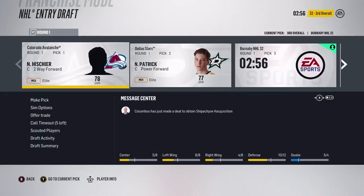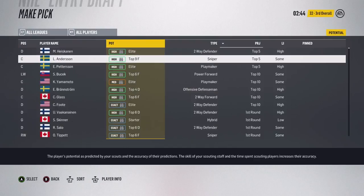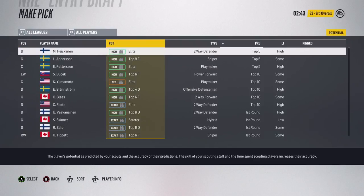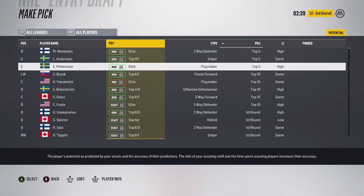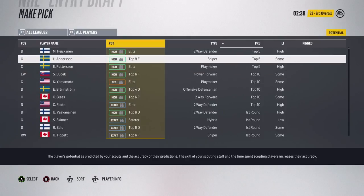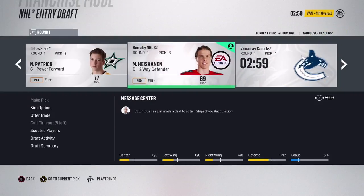We'll advance to our user pick and see the top prospects with their ratings. It's nice because it shows you their potential, what kind of player they are, their position, and their overall. Nico Hischier got a 78, Nolan Patrick got a 77, so that leaves Miro Heiskanen who went third overall to us. He's listed as high elite - probably high top-four defenseman. Cal Foote is exact elite so we know we've got an elite defenseman there. Yamamoto is medium elite.